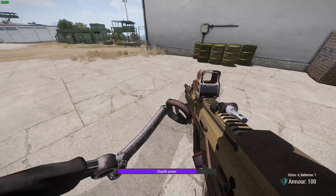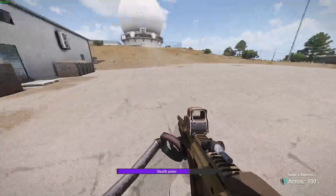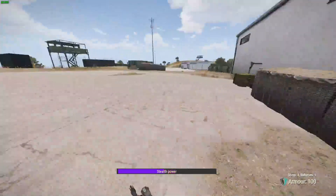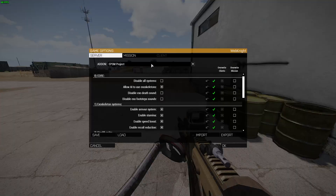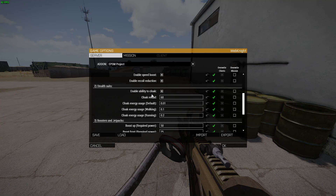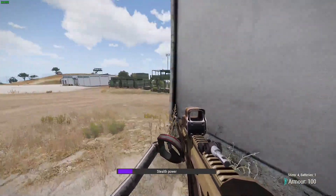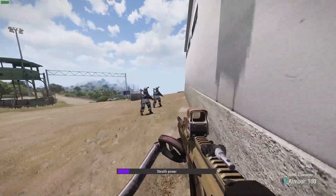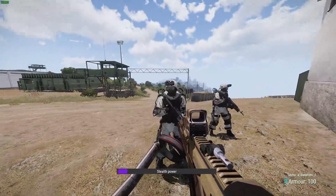If you stand still, it drains slowly, little by little. If you're moving, it drains faster, and if you're running it drains much faster. You can control all of that in add-on settings — the energy usage when standing, walking, and running. Those guys do not see me at all. Do not forget that if you fire, you will immediately un-cloak. But if you melee, everything is fine.